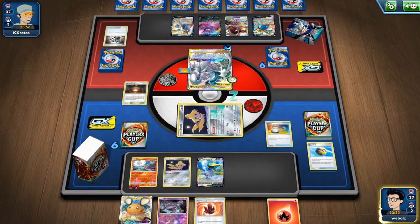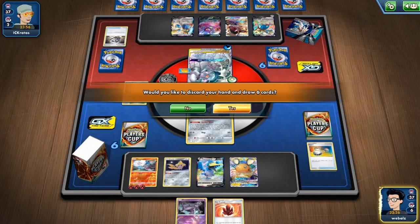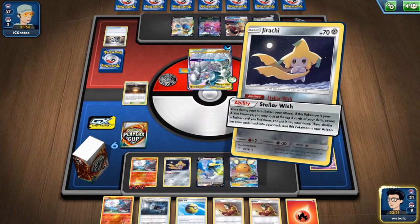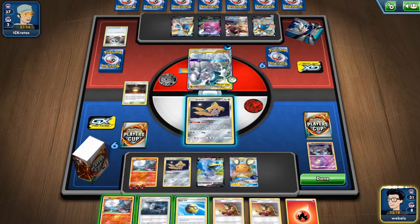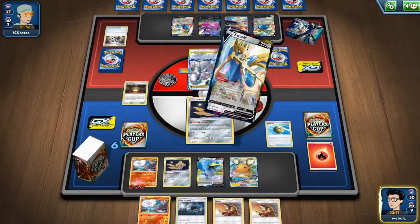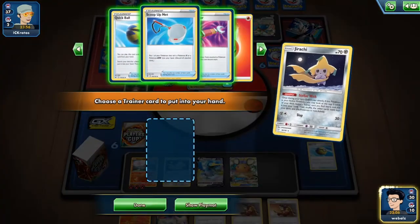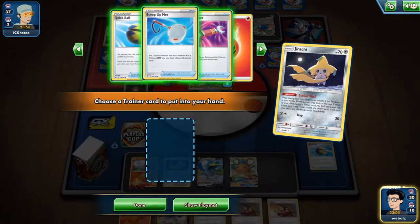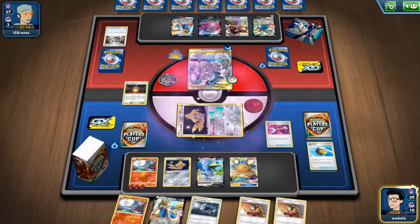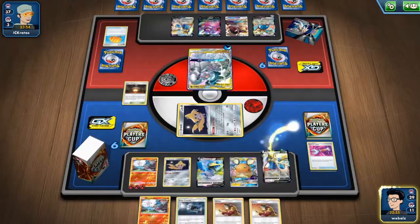I will switch to Jirachi since I can use it again, and attach the Blacephalon to do that — hope to draw really good off this. That's not really great. I will use the Quick Ball on the energy to get a station. Let's use Stellar Wish — getting Tool Scrapper. I think I will take this Tool Scrapper and play it right now, cutting the Charm, and using sessions in Triple Acceleration Sword. Okay, two energies — three Welder in hand.